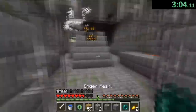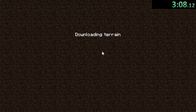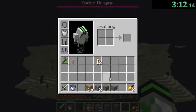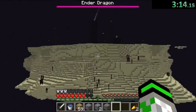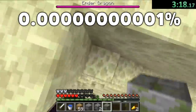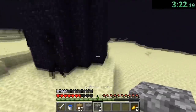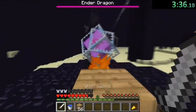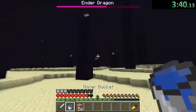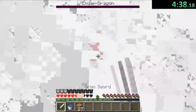He digs down to the stronghold, finds the end portal almost instantly, and puts a single eye of ender into the frame to activate it. Out of the 12 end portal frames, 11 already had eyes of ender — which is incredibly rare, specifically a 0.000002% chance. Speedrunning seeds are specifically selected on the basis that the end portal frame already contains most of the eyes of ender. He then heads to the end and kills the dragon by destroying the end crystals when it gets close enough.